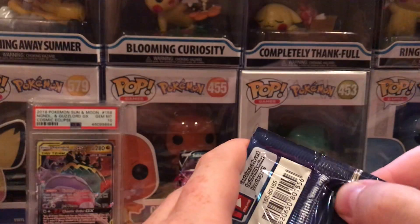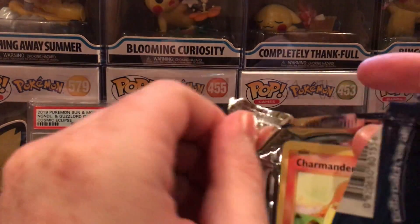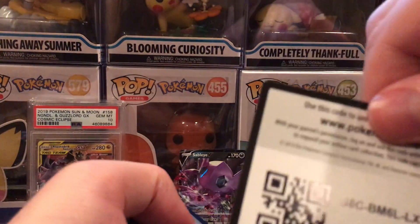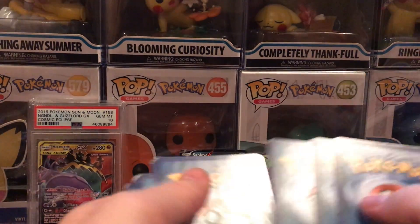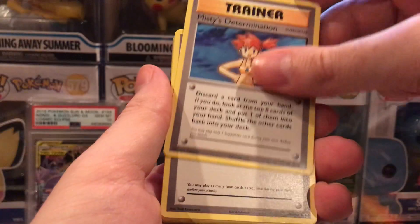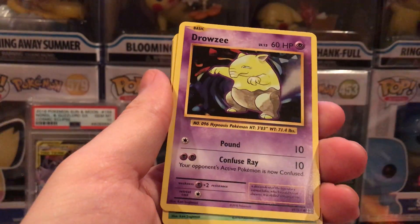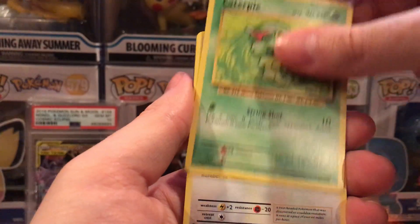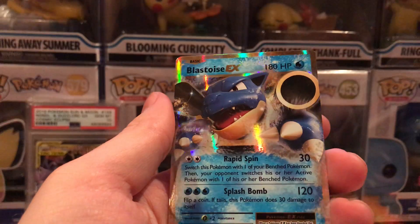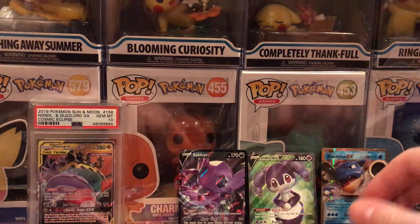Moving on to Evolutions. Let's see if we can pull a Charizard today — that would be nice. Code card. Forgot that card is flipped on these ones. We got an Exeggutor, Misty's Determination, Revive, Charmander, Diglett, Drowzee, Caterpie, Doduo, Doduo Reverse, and a Blastoise EX. We got one of the starters — that's always nice.